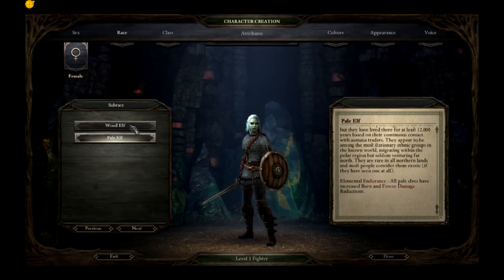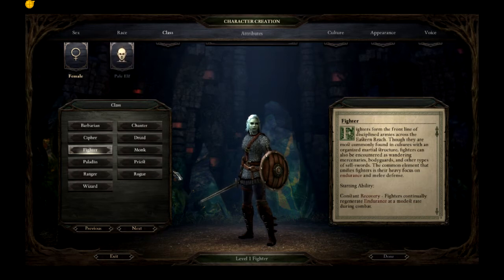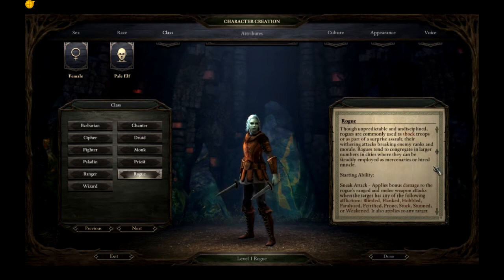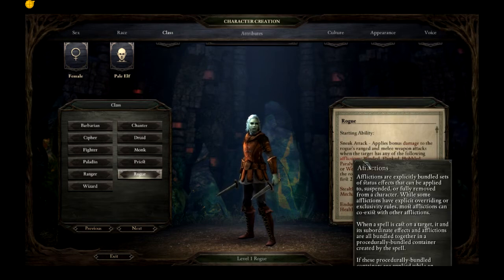So that's the first character — an elf, either a wood elf or a pale elf — and the class will be rogue. Rogues are vicious killers, filled with the brutality of their attacks. They can be found as often in dark back alleys as in the heart of battlefield skirmishes. Though unpredictable and undisciplined, rogues are commonly used as shock troops or as part of a surprise assault, their withering attacks breaking enemy ranks and morale. Rogues tend to congregate in larger numbers in cities where they can be steadily employed as mercenaries or hired muscle.